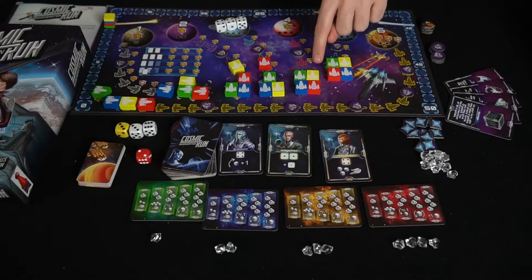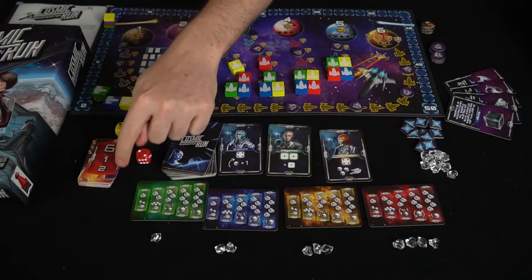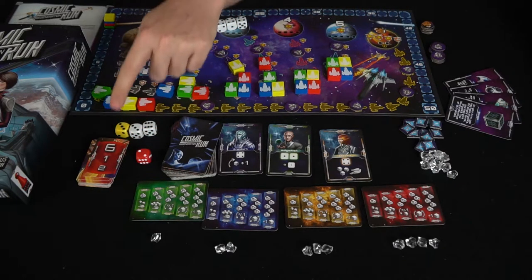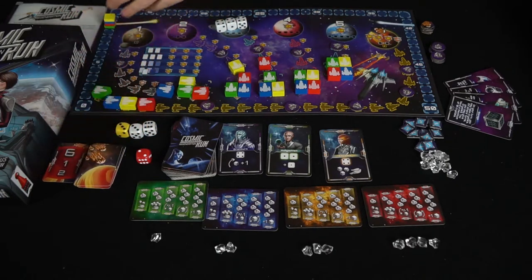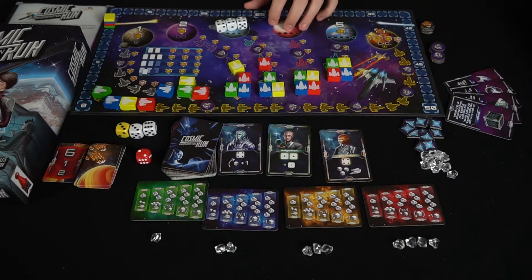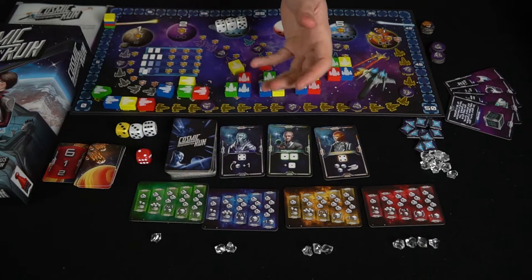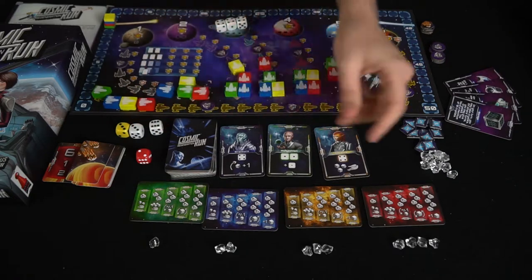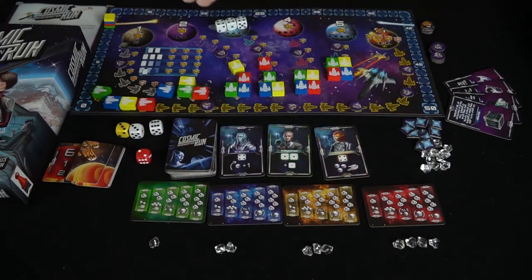On the side of each area there's a score tracker. At the beginning of your turn you reveal one of the meteor cards — based on the order shown, you place an explosion on the corresponding planet. For example, six takes damage first; if six is already destroyed, one would take it, and so on. Then you roll and allocate your dice around the board, move your spaceship the appropriate spaces, collect any tech cards you landed on, and end your turn. You can also use crystals, and if you discard a die you can add a crystal to your pool.